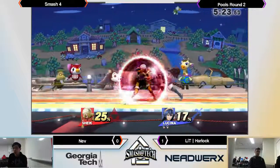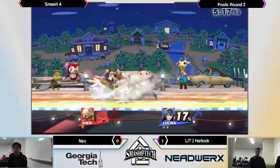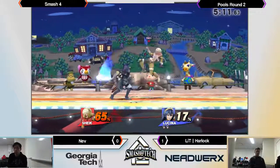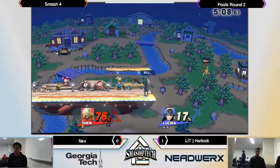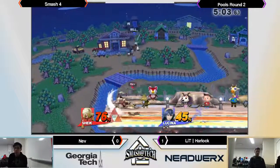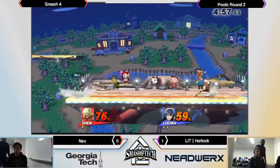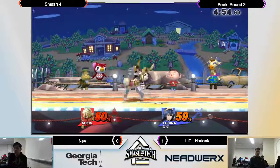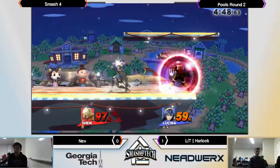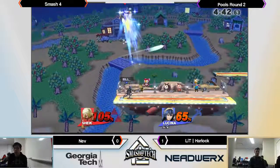Harlock's just playing neutral — very fundamental based. Nev isn't adapting very well; he's kind of playing into Harlock and letting his habits take over, but I think he's definitely trying to adapt. Sheik down a stock. You can't... that doesn't exactly work the best. I like the attempt to escape with Bouncing Fish, which is usually a really solid option as Sheik, but Harlock just knows his own character's options.